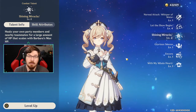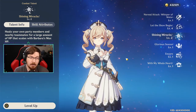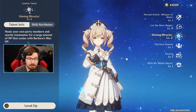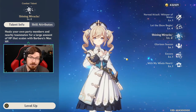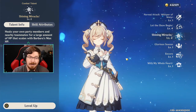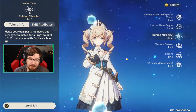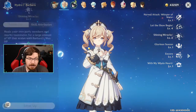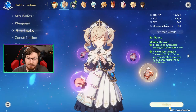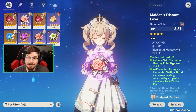The more HP you can give her, the more this ability is going to heal for. So basically you want to build Barbara with as much HP as possible. If you can get HP as one of the main stats on your weapon, preferably HP percent, and on as many artifacts as possible, try to get HP as a stat.